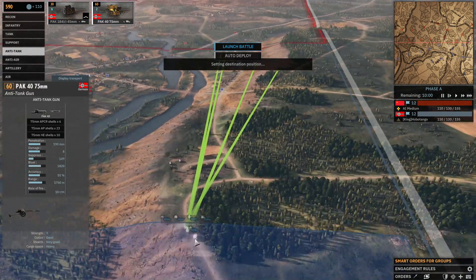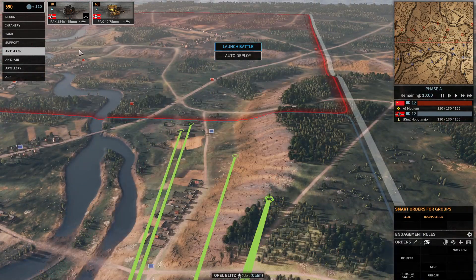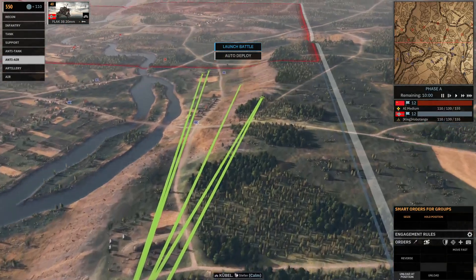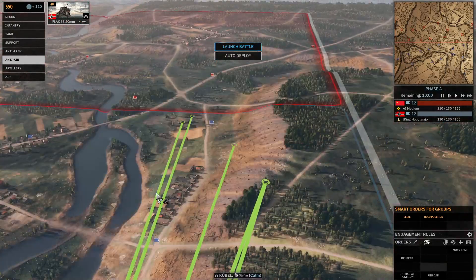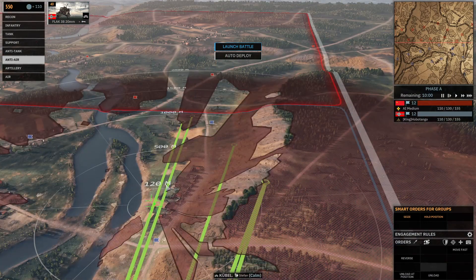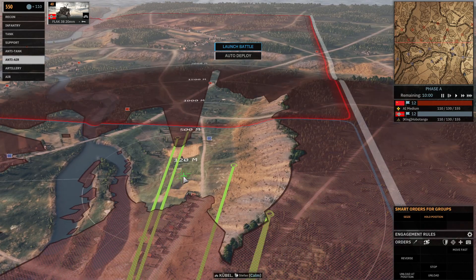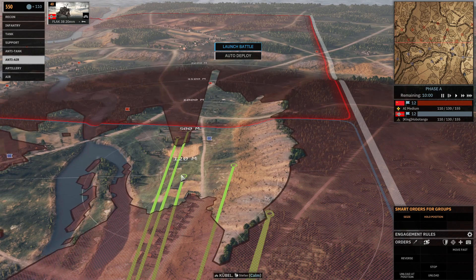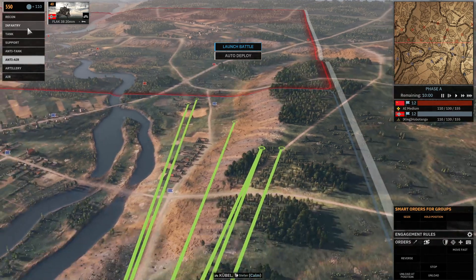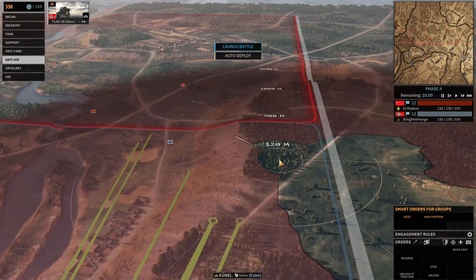You could always put a Pak40 as well — put one right around here with your recon if you want to make sure. You want to protect these guys a little bit — put some anti-air. Anti-air would be safe to go probably around here. But if you want to be aggressive, you'd put it around here, but this is very risky. I would put it here, but you've got to be careful. Sometimes the enemy will come into this forest and will try to push around here.